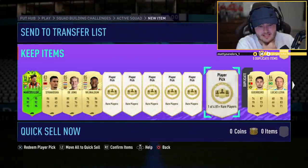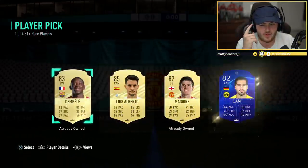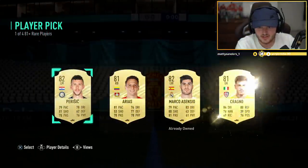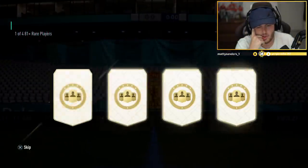I was literally just saying before I opened these, I was thinking about doing the new Jimenez and partnering with the Trix Trippier that I had in the club. Now I don't even need to use Trippier — I could just use Marcos Llorente. Although I might still use Trippier.